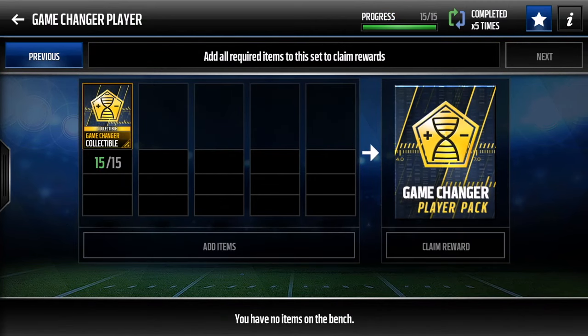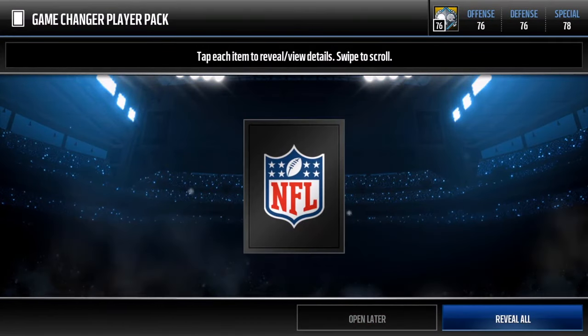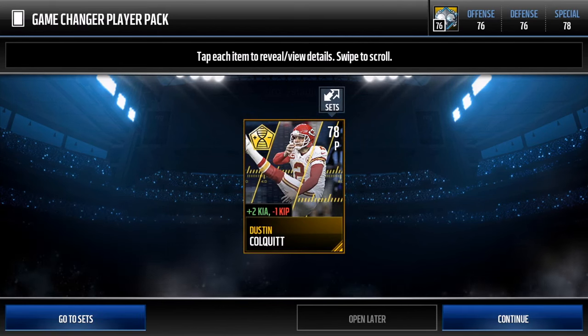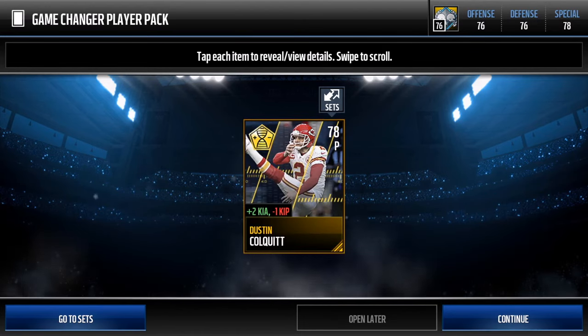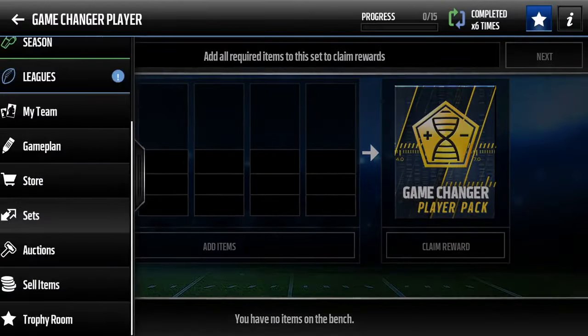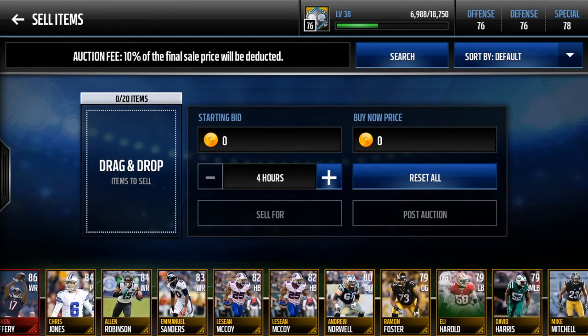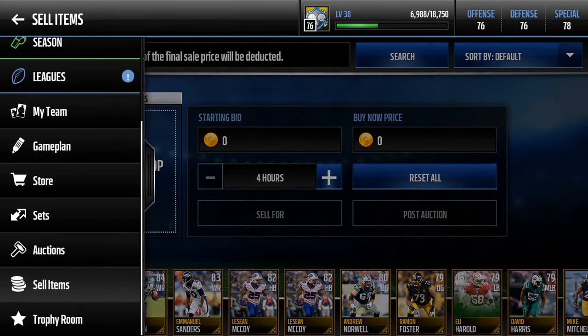Let's go open that game changer upgrade set. Here are the 15 collectibles I put into this game changer player pack — let's see if we can pull some more elites. Three, two, one... we got a punter — Dustin Colquitt. So we got two punters in the video, plus Alshon Jeffery, Alan Robinson, two LeSean McCoys, and two kick returners.